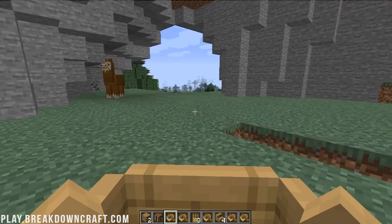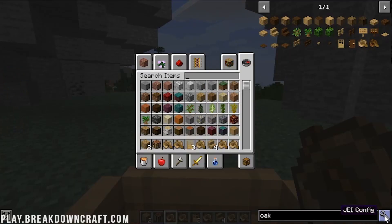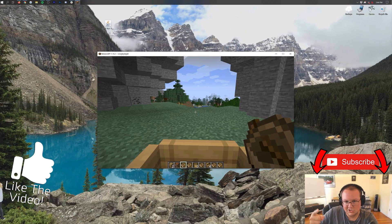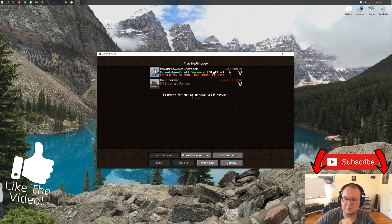That's how you download and install Just Enough Items in Minecraft 1.16.1 and how to use some of its features. There's also a JEI config button in the bottom right where you can make changes, though it seems a bit buggy since the mod just came out. Thank you all so much for watching — if you enjoyed the video give it a thumbs up and subscribe for more content every day. My name is Nick, come play with us on play.breakdowncraft.com, and I will see you in the next video.